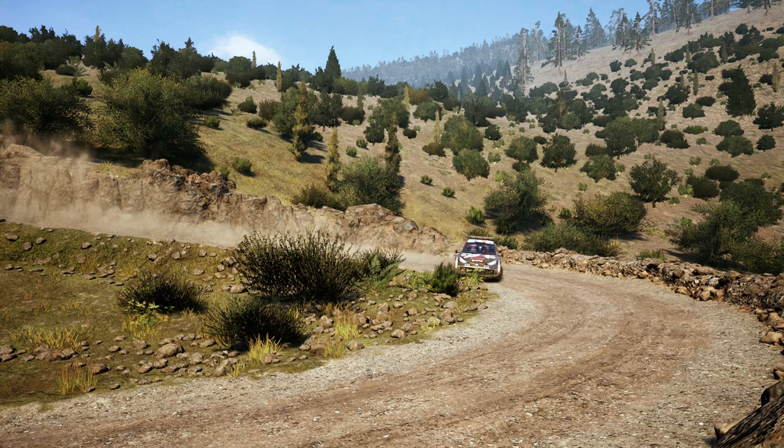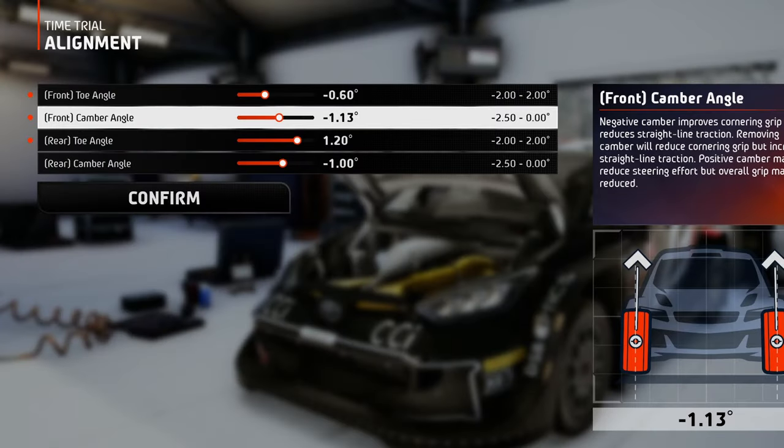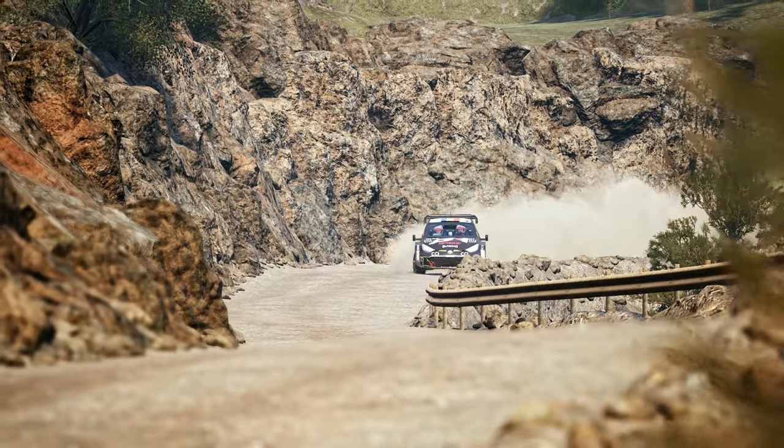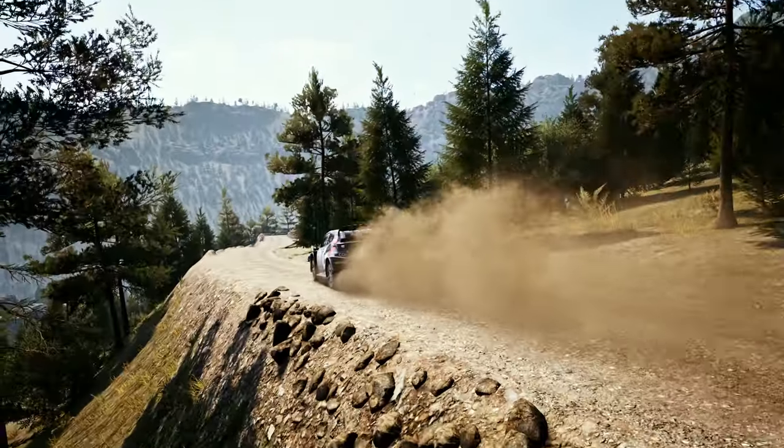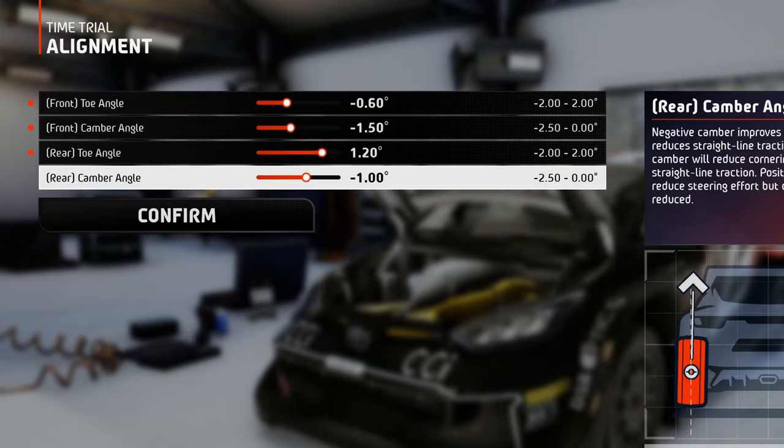Now for the camber, since here in Greece there are tons of hairpins and tight turns, you will need a medium-high camber value for the front wheels to combat the deformations the tires experience. On the rear, since these wheels are only facing forward — they're not pivoting left and right to steer the car as the front ones do — the camber value can be lower.